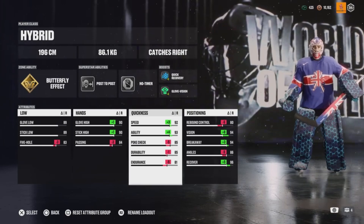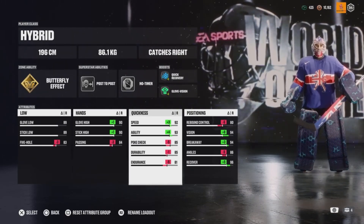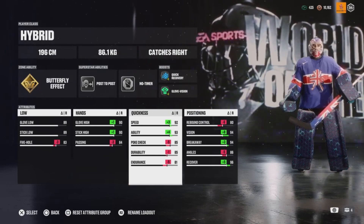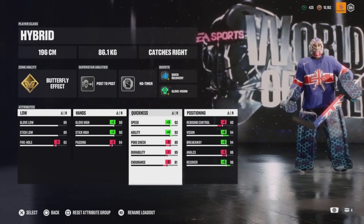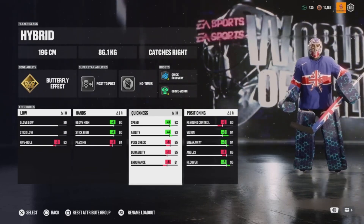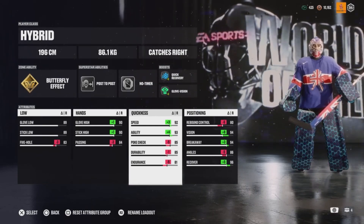Don't worry about Poke Checking — it's all to do with timing and luck, so put that down to 85. Your Durability is not an issue; you've got a health bar and after two saves you're practically in the red anyway, so put that down to 85. Same with Endurance — same thing as Durability. After two saves your health bar's gone down to red, so the quicker your defense can pick it up and get it out, the quicker you'll recharge.